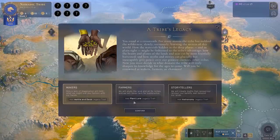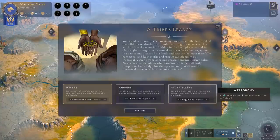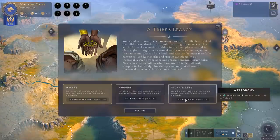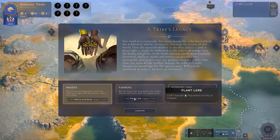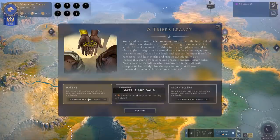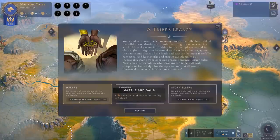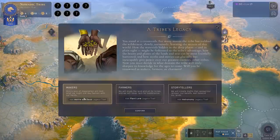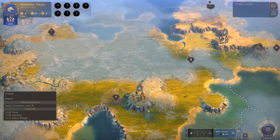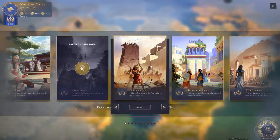The choices are: plus one industry per population on cities, plus one food per population, or plus one science per population. This seems extremely worth it over the course of a long game — a lot of extra resources. I have to imagine it'll be food. Food and industry are both really strong choices. Let's go makers — plus one industry per population. I've committed. Industry is very important. Let's pick ourselves a civilization.